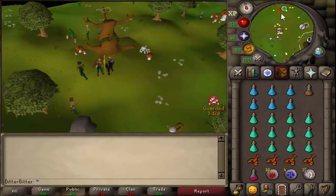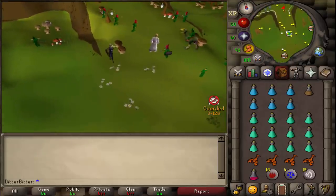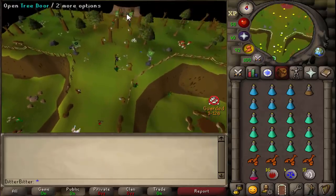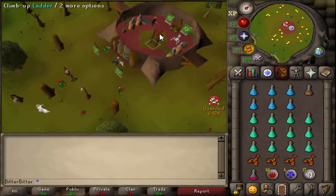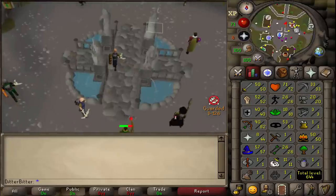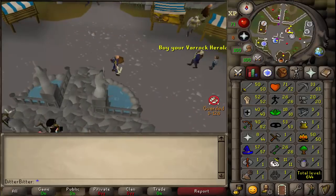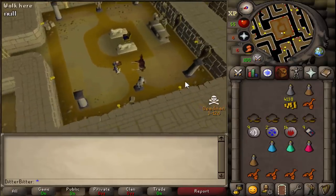We're going to go chin range up while we wait. Our team didn't have any red or black dhide available so we went out with 60 range and blue dhide and started chinning. Most people think that's an enormous waste of money, but it's Deadman Mode — time is XP and people do it all the time. We got 75 range from 390 red chins starting at 60 range, not bad at all. We threw another 300 or so black chins and went from 75 to 82 range.